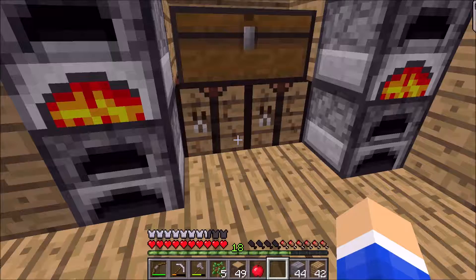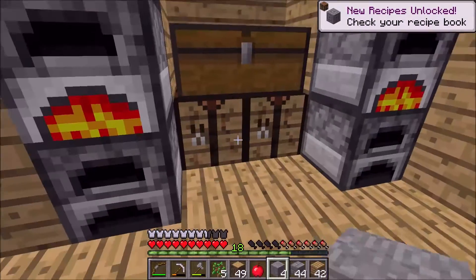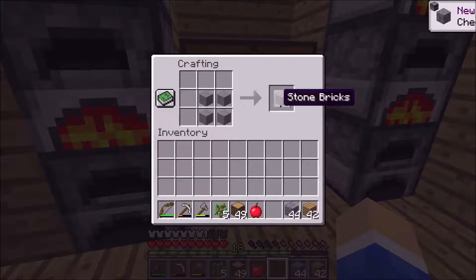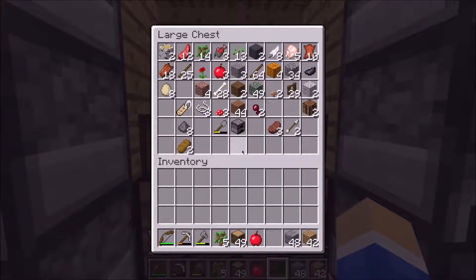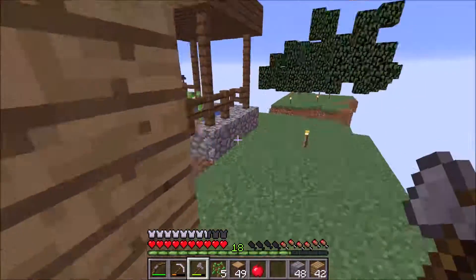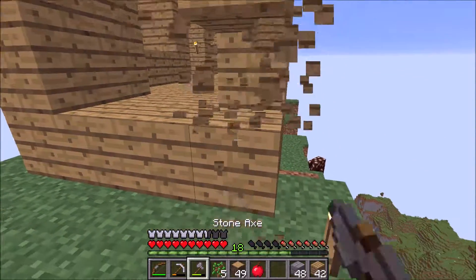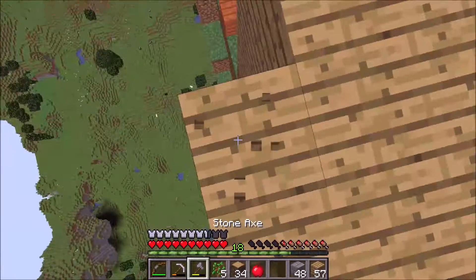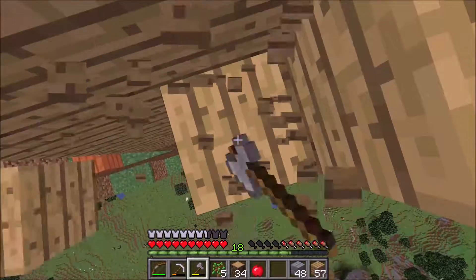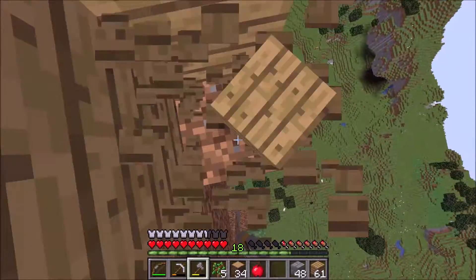We have 11, 11, 11, 11 — okay, 44. We'll make these into stone bricks. We got another four, and we do have enough wood if we want to decorate the corners of the house — that would be a good idea, make it look a little bit better.